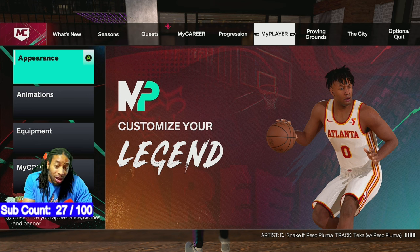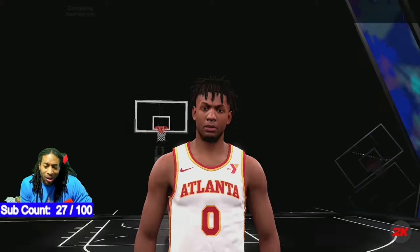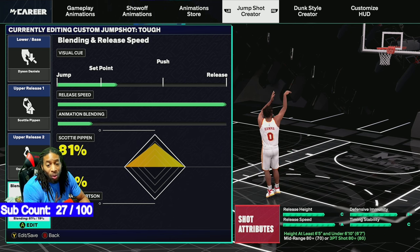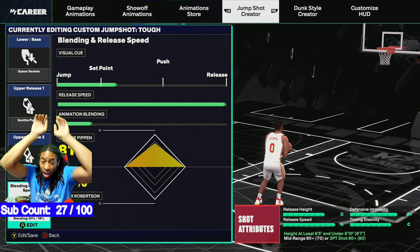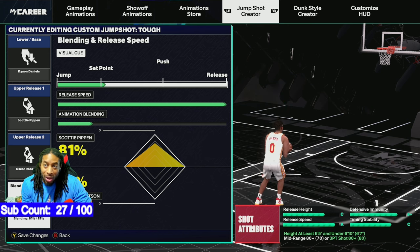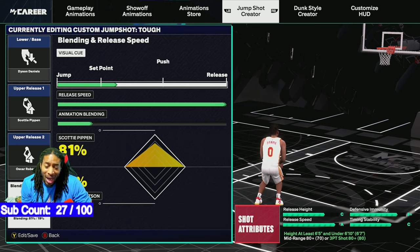Tip number one: find your jump shot. Tip number two: practice on what you need to be practicing on. Tip number three: locked in like never before. Now here's the jump shot — Dyson Daniels is the base, Scotty Pippen release number one at 81%, and 19% of Oscar just so he can get the ball up above his head. The set point is at count nine from the start — one, two, three, four, five, six, seven, eight, nine. The visual cue is when the ball is about to touch his head.